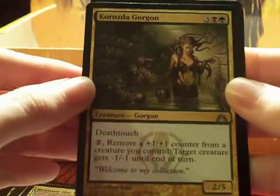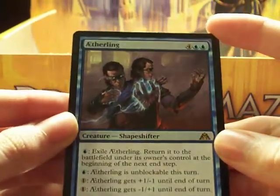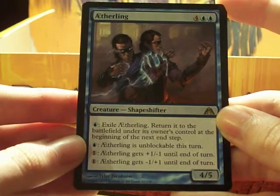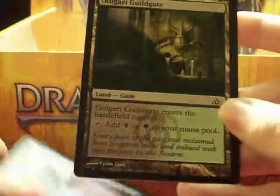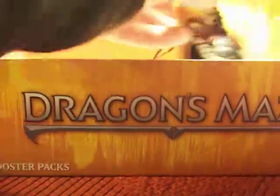Jelen Sphinx. Restore the Peace. Gorzdo Gorgon. Etherling — I wanted this card, I'm glad it came in here. It's a little too long for me to read right now, my energy is zapped out for the night. I hope you paused it because I think I went too fast. Golgari Guildgate.